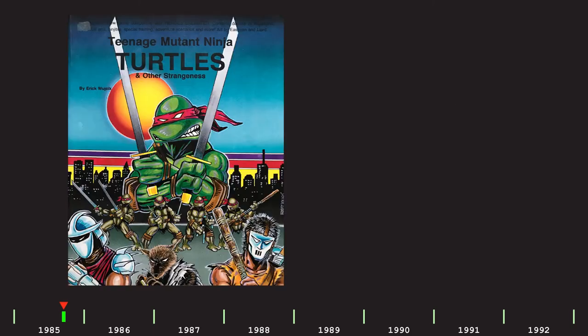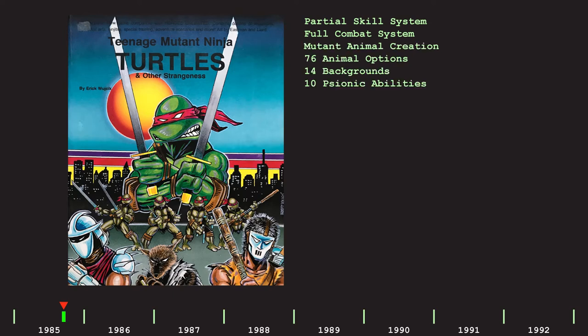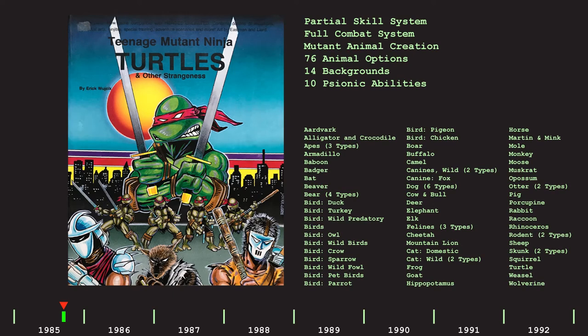Our story begins in September of 1985 with Teenage Mutant Ninja Turtles and other strangeness, a 112-page book which contained most of a role-playing game, although there are constant references that additional — or in some cases required — information can be found in Heroes Unlimited. But it did have full rules for creating mutant animal characters with 76 mechanically distinct animal options, four adventures, a moderate supply of equipment and NPCs, and an eight-page Teenage Mutant Ninja Turtles comic. I did a whole video on this one, so watch that if you want more information.